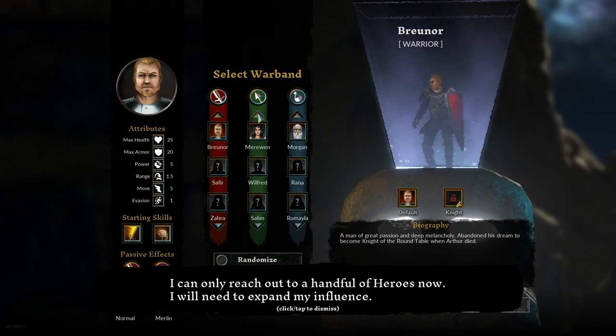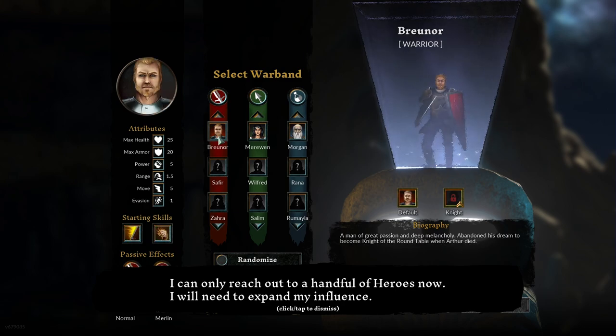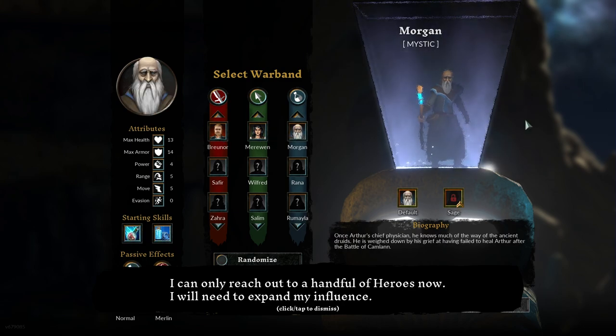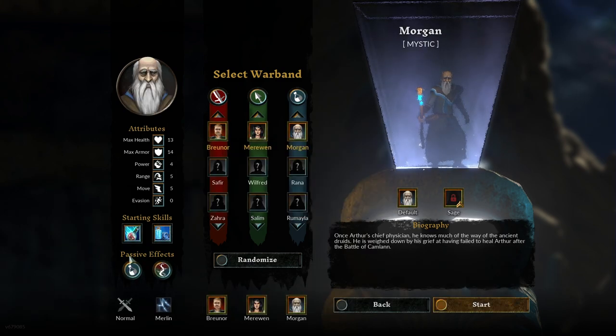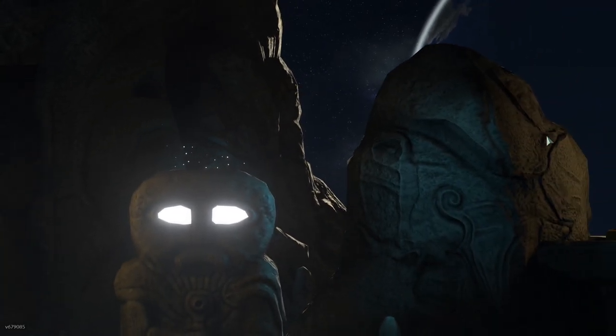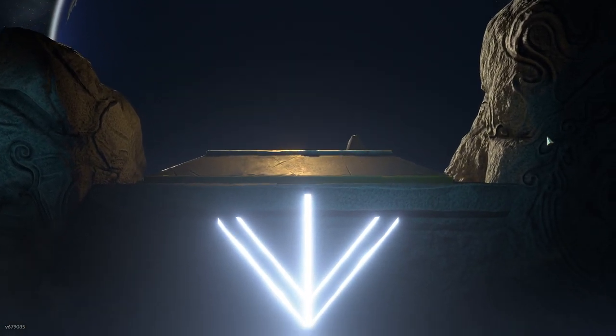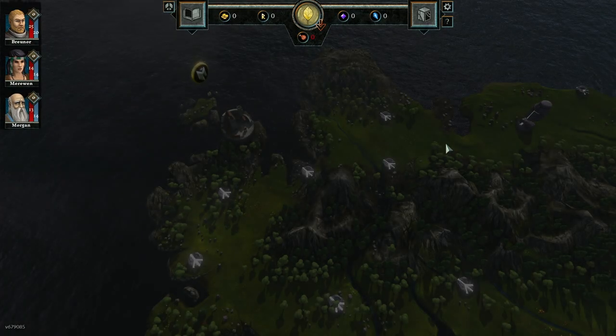Before beginning a run, you're prompted to select your champions, or warband. There are melee, ranged, and magic classes, and you're able to build a party of three heroes. At first, you have one character in each class, and as you progress through the game, you can unlock new characters with different starting skills and stats. Each class has a passive skill, and each character has a unique secondary passive skill. You aren't forced into having one of each class of hero, so as you unlock more, you're able to have different compositions for additional replay value and challenge.